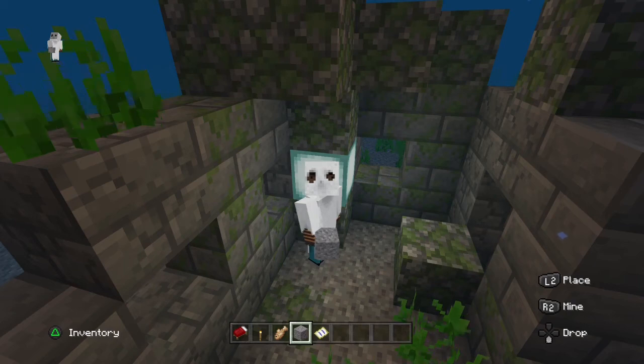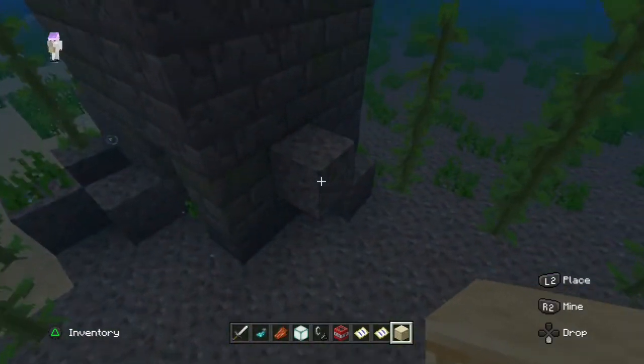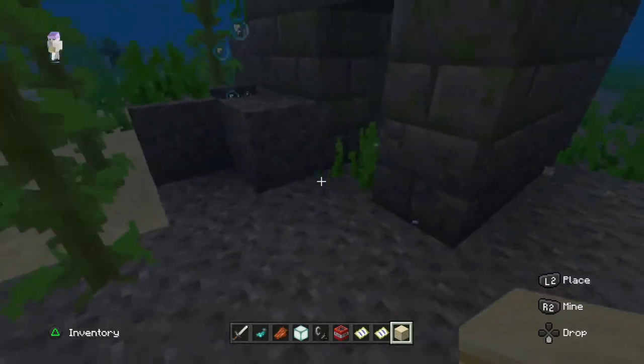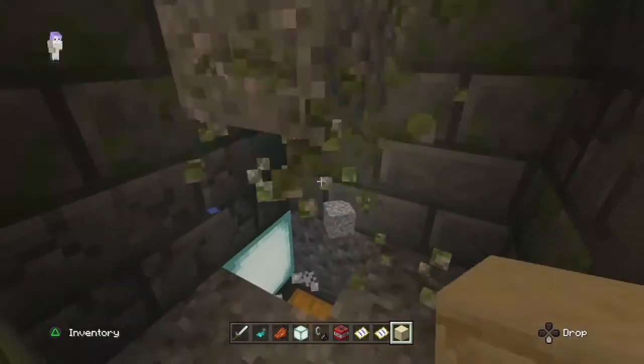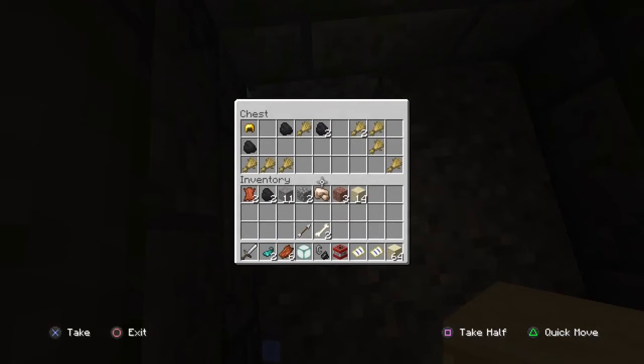Usually every structure in Minecraft will have loot, and this one does too. Inside the ruin, big or small, you want to destroy the gravel that is unstable. If you don't find anything, then you want to destroy one more layer of gravel or sand, whichever one it is, and you should find a chest.